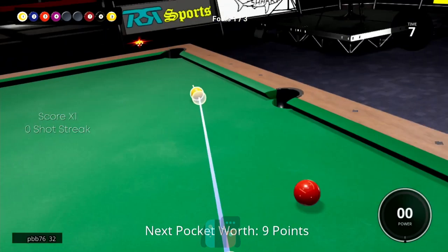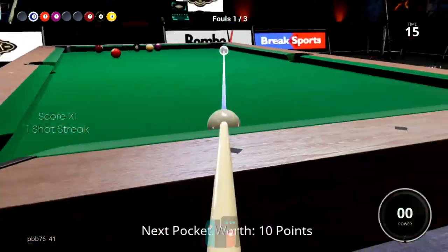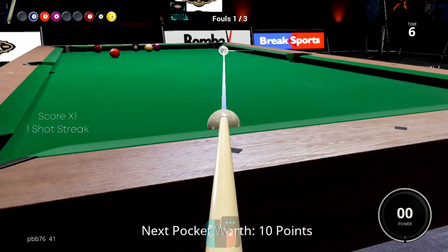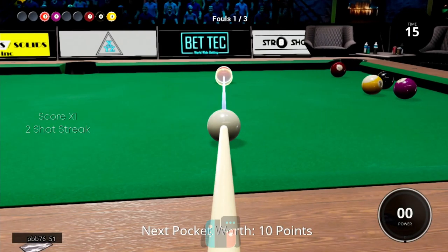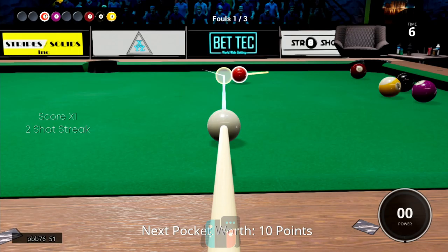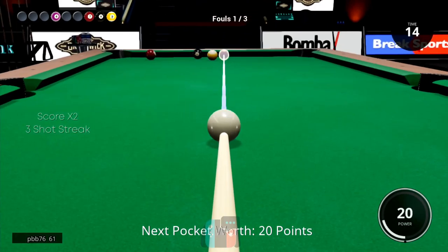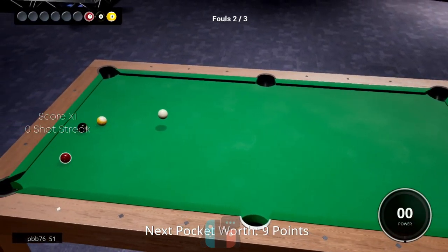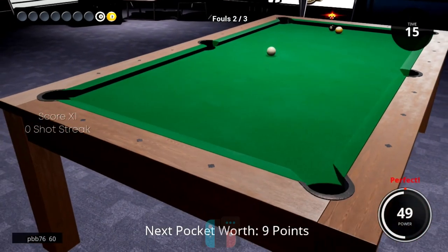You get combinations — the more balls you pot consecutively, the more points you get. Using the Y-button zoomed-in view to line up the blue two ball. Got the three next, cutting it into the corner pocket — that's a good shot under pressure from the ticking clock. Going for the purple four ball next. The main mode they want you to play is these challenges to earn points, earn bucks, and unlock new things in the game, but it's just a little bit disappointing that there's no career mode.